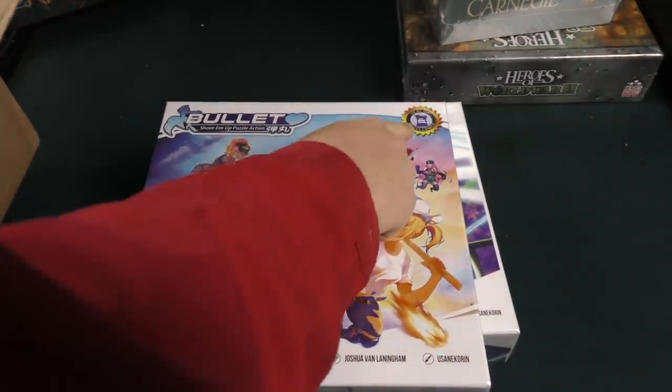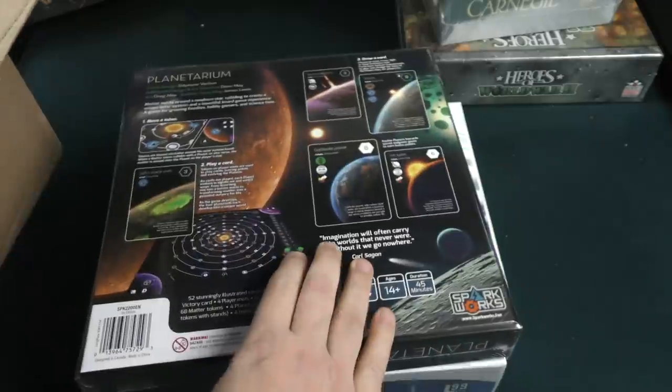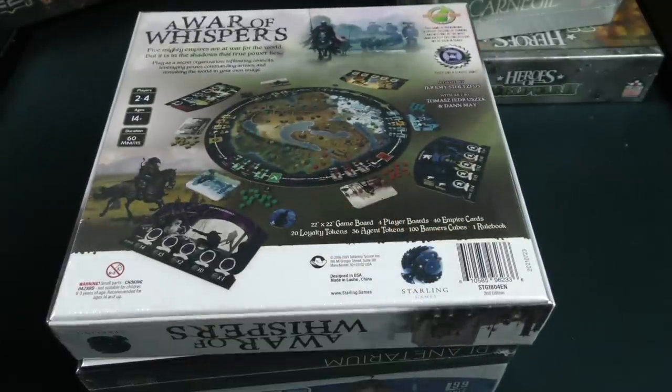Bullet Heart got the Dice Tower Seal of Excellence — that's because of my kids. Also Planetarium — I don't know anything about this one — and A War of Whispers, a smaller box version than the original, and then Anomaly.